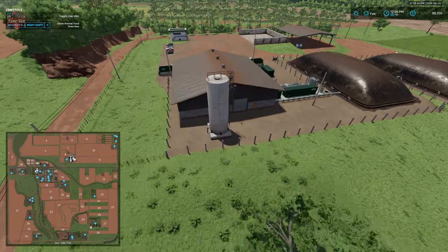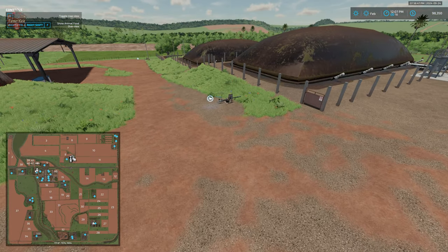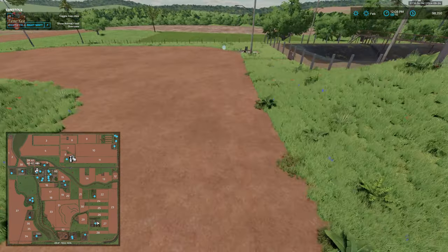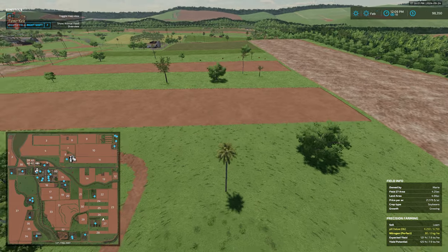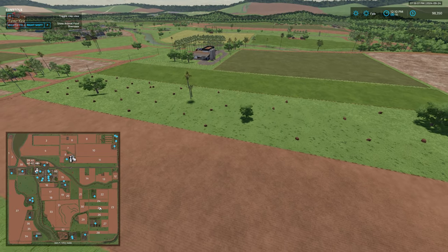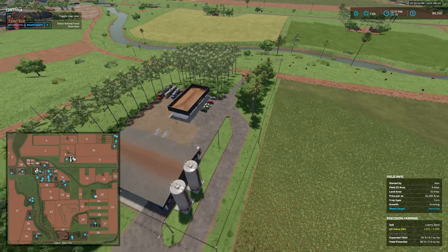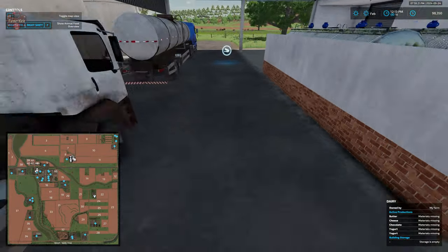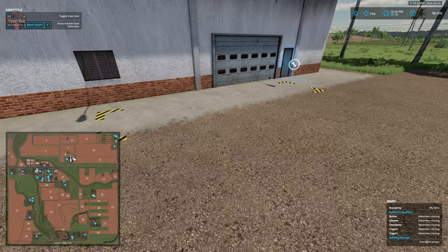Here we have our biogas plant with two digesters, a dump point for slurry, and a fill pipe for digestate. To the north we'll conclude at our final production — and I believe this is going to be our dairy. Indeed it is — we have our input point, interactive point, and pallet spawn point.